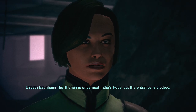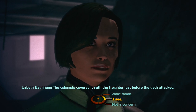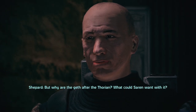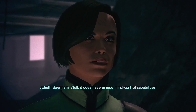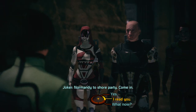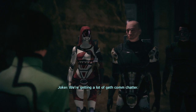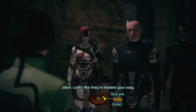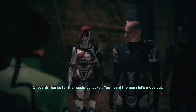The Thorian is underneath Zeus' Hope, but the entrance is blocked. The Cod covered it with the freighter just before the Geth attacked. But why are the Geth after the Thorian? What could Saren want with it? Well, it does have unique mind control capabilities — that's what Exogeny was interested in. Normandy to Shore Party, come in. We're getting a lot of Geth comp chatter. Looks like they're headed your way. Thanks for the heads up, Joker. You heard the man — let's move out.